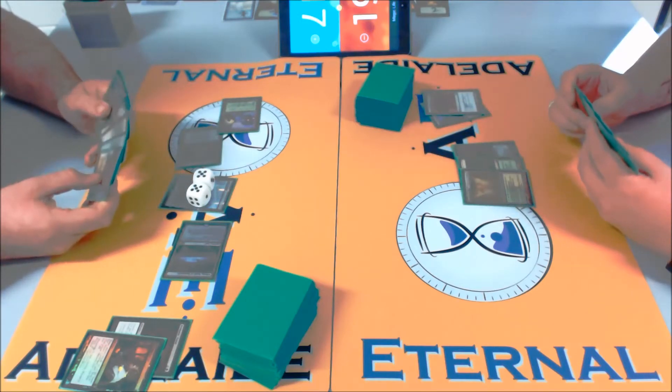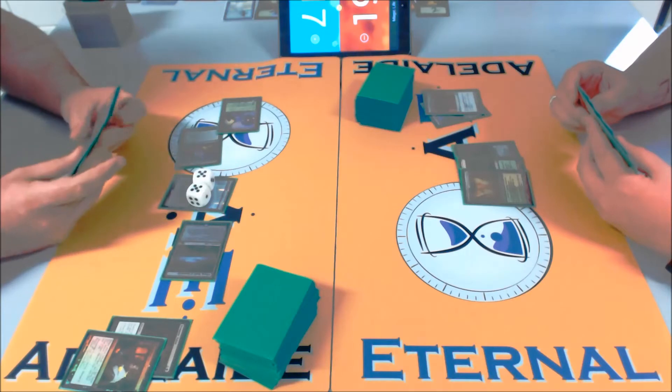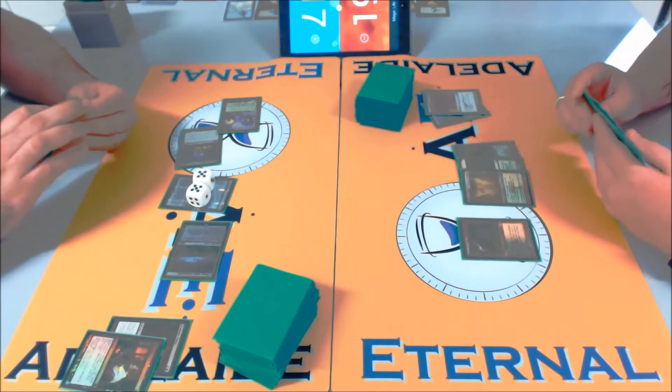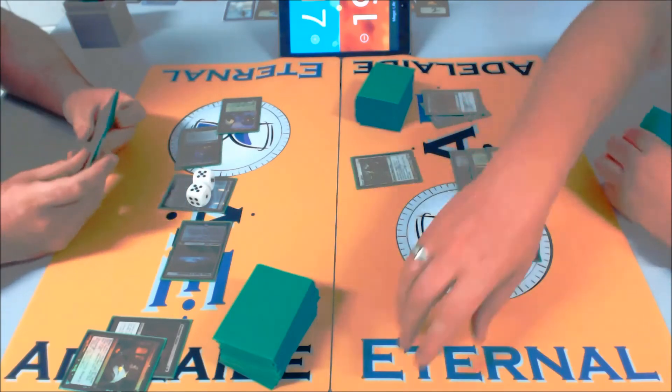Whilst Nathan is on a mull, you can see the power of the Dark Depths — what it did was stop him from actually playing Blade Splicer and applying pressure, because he had to keep that mana open for the counter. That's absolutely right.